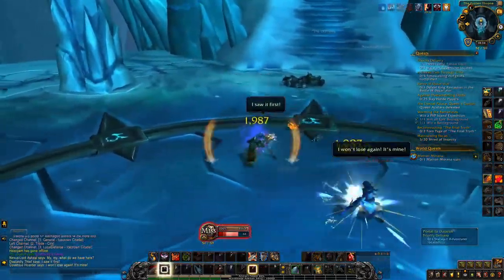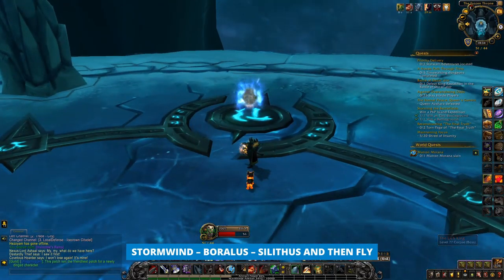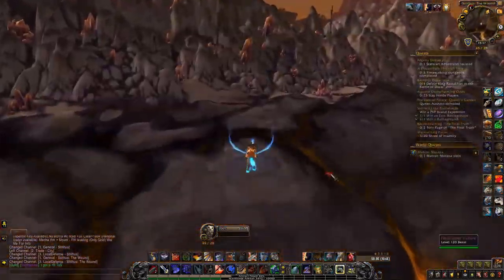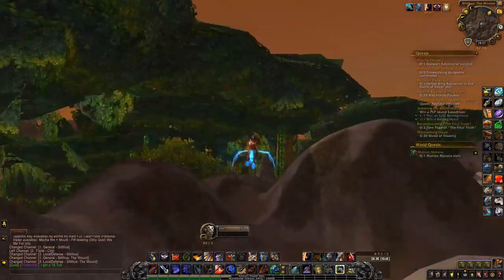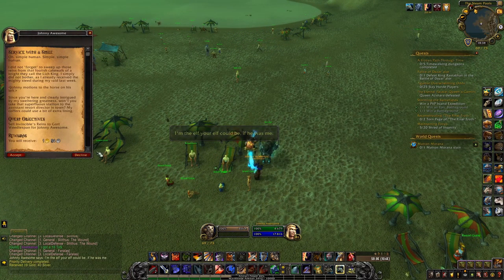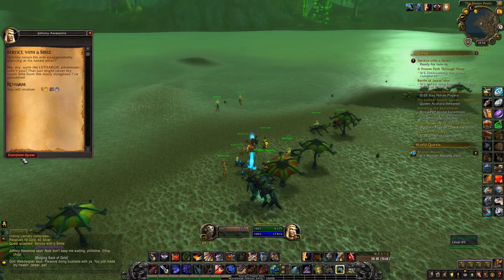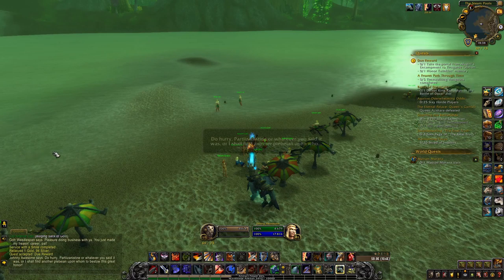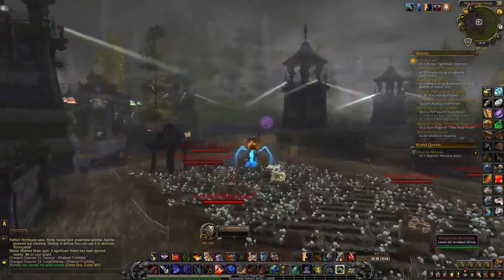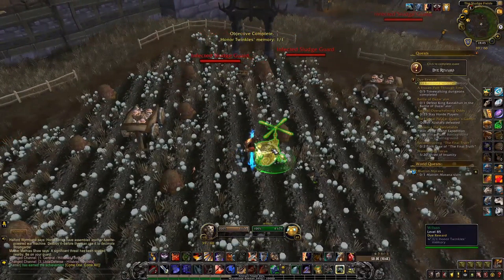Now you have to go to Feralas. The fastest way is to follow these portals. When you arrive there, just finish this quest. Now you have to go to Hillsbrad Foothills. The fastest way to get there is to teleport to Iron Forge and fly to some closer point to Hillsbrad Foothills. When you arrive there, just activate this thing and that's it.